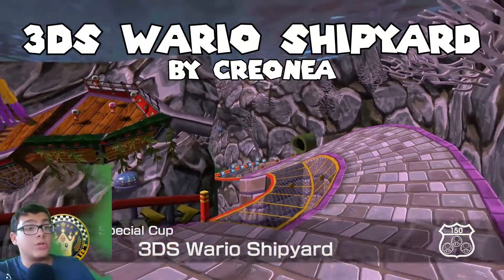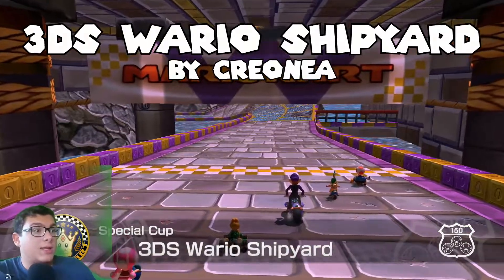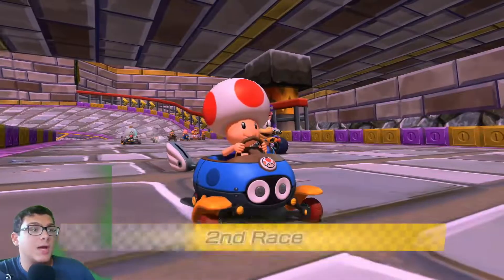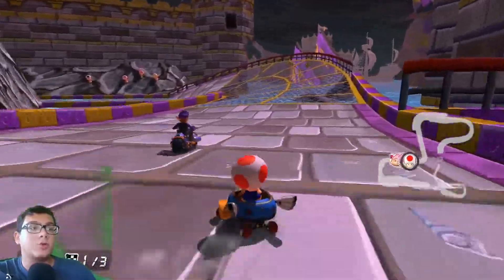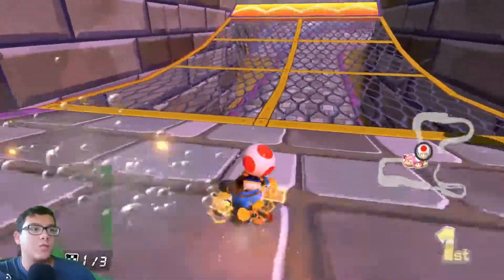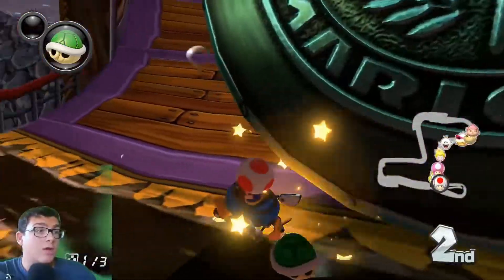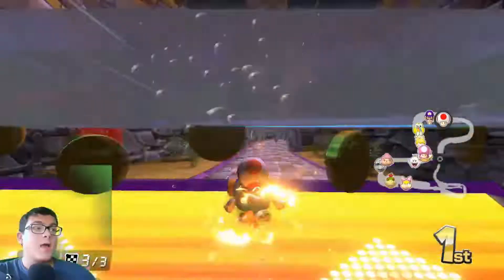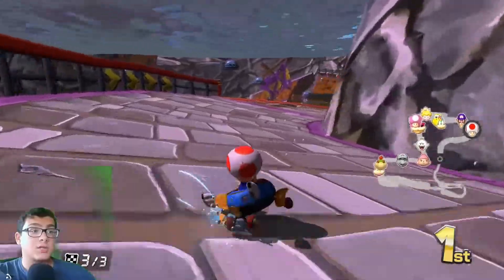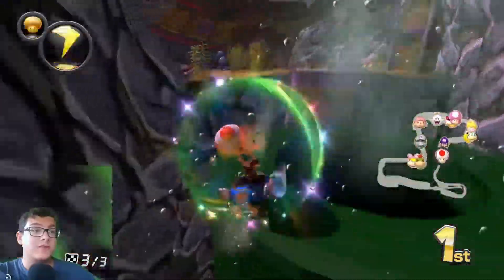Now we have 3DS Wario Shipyard by Krayonia, and wow, this is looking really good. These textures are extremely sharp — you can tell they're AI upscaled from the 3DS textures, but they are looking really sharp for AI upscaling. I loved this course in Mario Kart 7; I think it's probably one of the ones with the most graphical potential, so I'm really excited. We got custom music too — they used the pendulum from DS Tick-Tock Clock here. Great use of base game assets in addition to the course model.